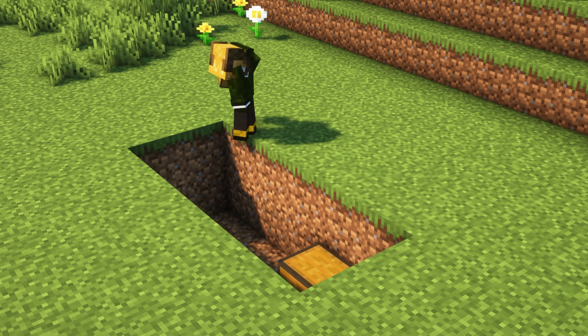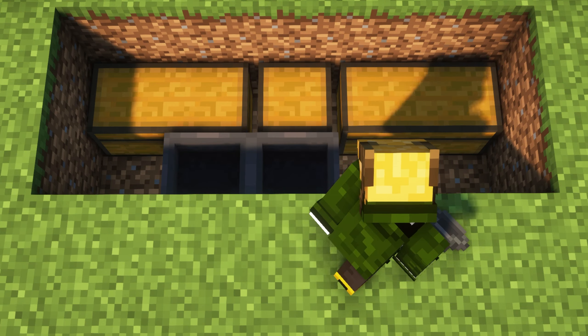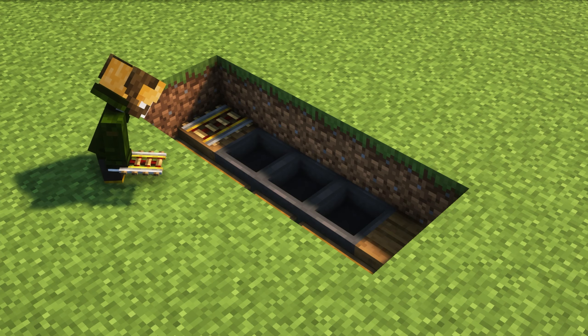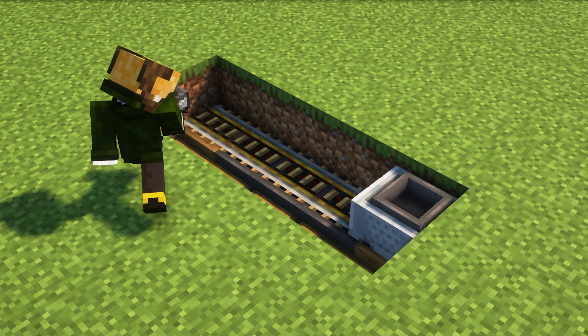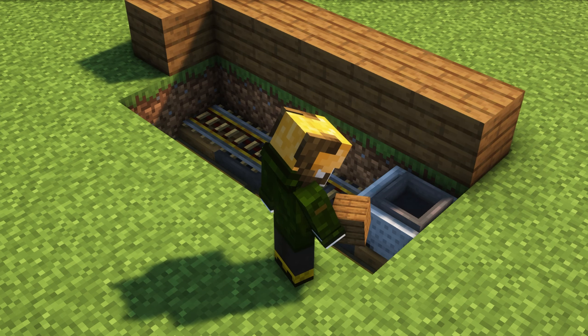Here, you will put the chest. First put it in the corner, then put it adjacent so that it will not connect with others. Then you will put the chest with the hopper and put the rails on top. In this rail, there will be a minecart with a hopper — it will take all the items from the top and put it in the bottom of the hopper.